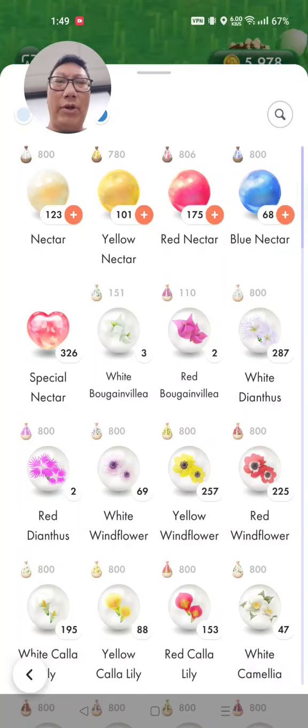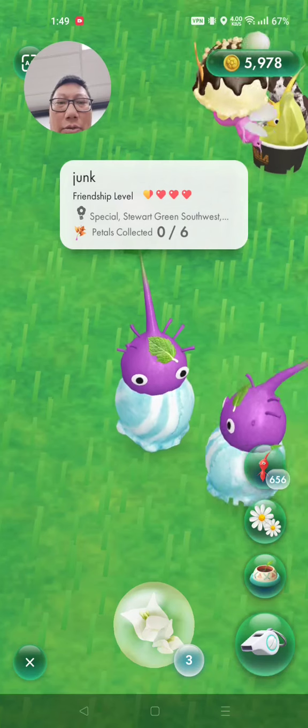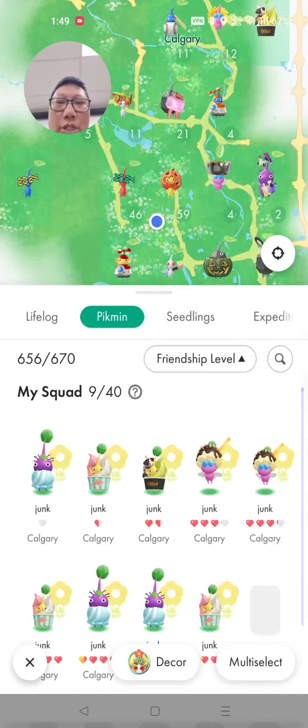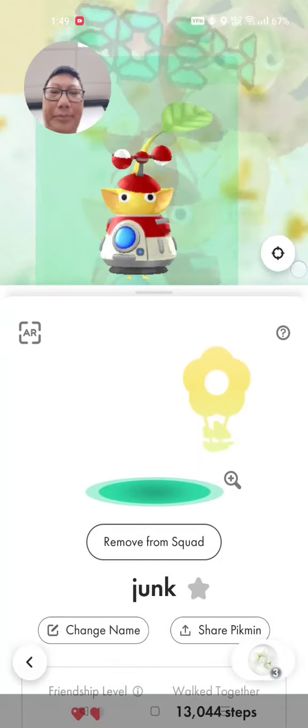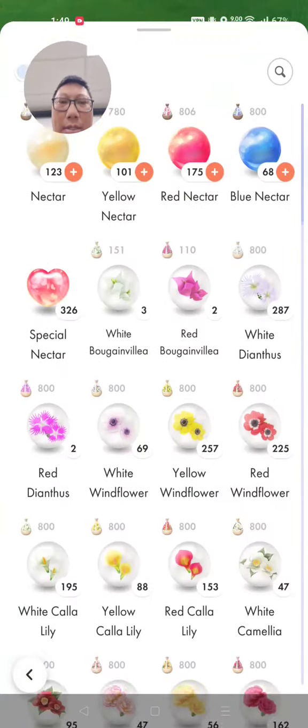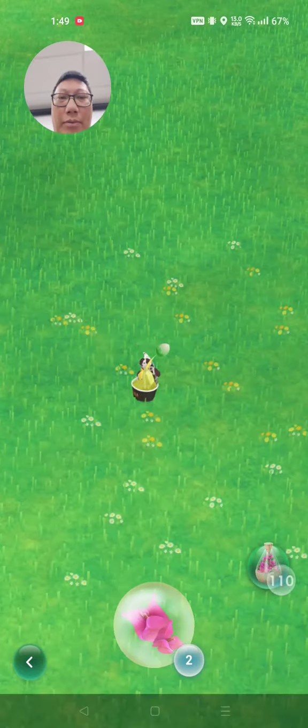Let's try that with the red boogadub area — 110, two. Okay, let's try somebody else. Who's not trash? I got some junk. What's this guy about? White, red, 110, two. Feed him.